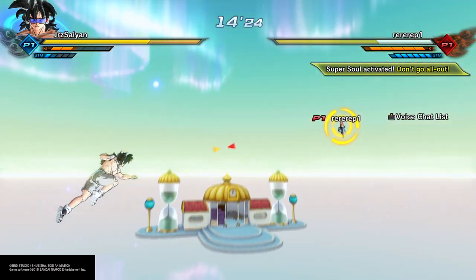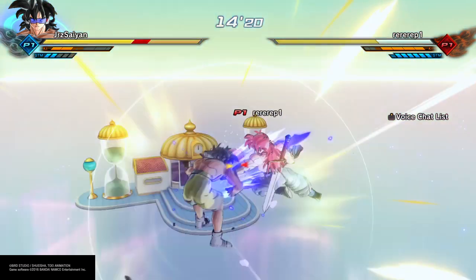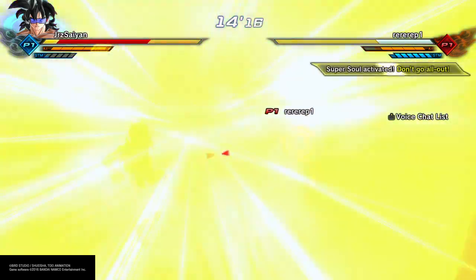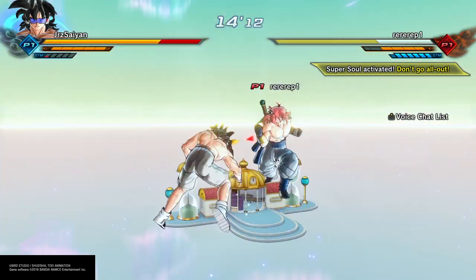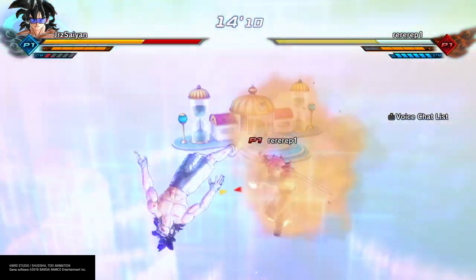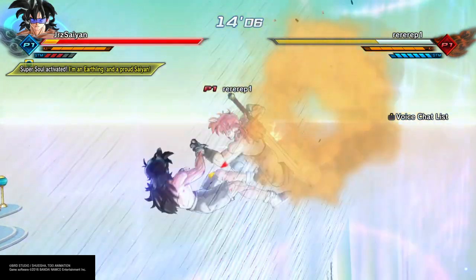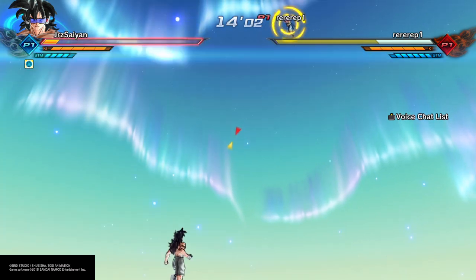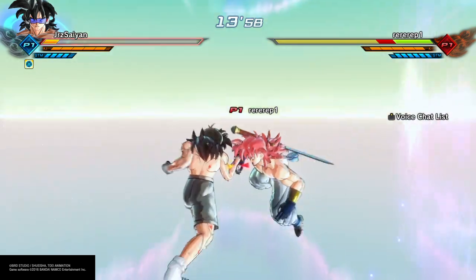Alright guys, so in order to actually be able to do this infinite combo, you will need a couple things. One, you will need the SuperSoul 'Don't Go All Out,' and you need to add the Soul Echo Device, which is also going to give you 'Don't Go All Out.' So what happens when you don't go all out — if you're watching the background — when you hit a charge ki blast on your opponent, it's going to take 4 stamina bars away.